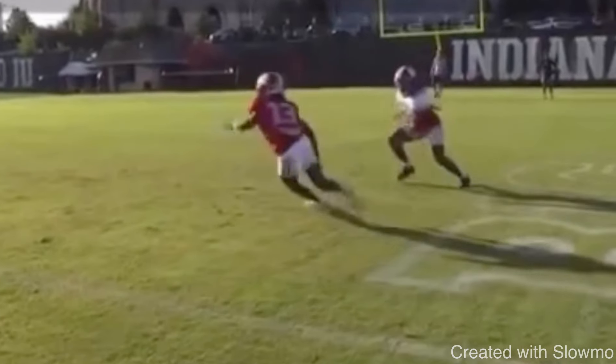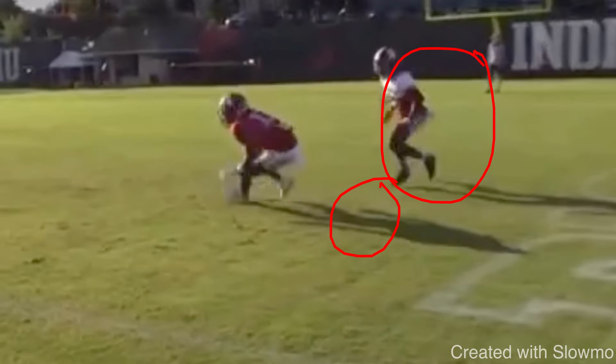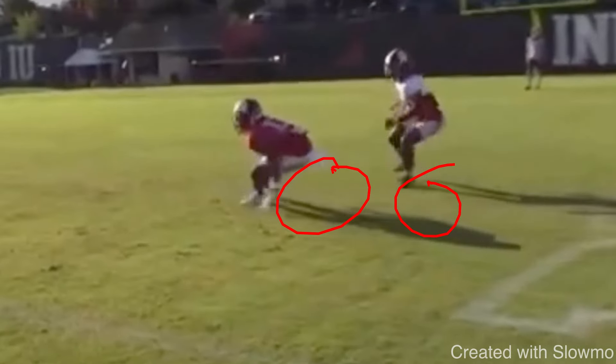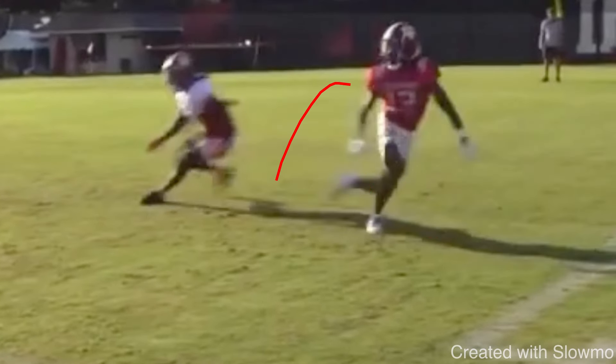He breaks to the slant off one foot, trying to make the DB think he's running a whip route — one-two, hooks the outside foot around. A jerk route is where you put one foot on the brakes — the left foot in this case — and then break back up to the inside, trying to get the DB to sit outside and sell like you're doing a whip. What this wide receiver does is put the brakes on like he's running a full whip route, hits the one-two, gets the DB to jump on the jerk, and now he has separation over the middle.